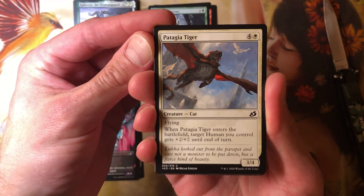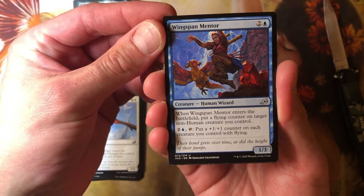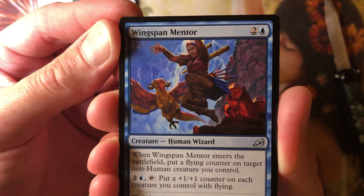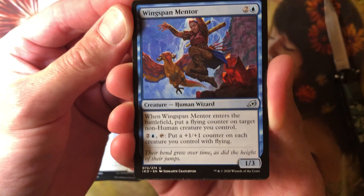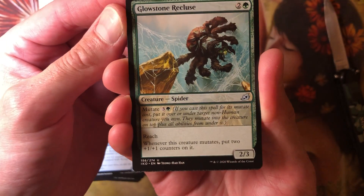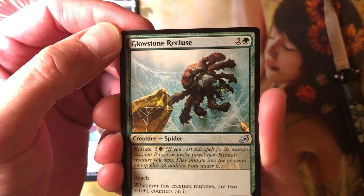So we got a flying cat. Let's look at the uncommons. When this enters the battlefield, put a flying counter on target non-human creature you control. What is he doing? He's got a chicken goat and he's kicking it off a cliff. That's messed up. For three, tap — put a counter on each creature you control with flying. So there's a couple of these cards that are pumping flyers. Mutate — whatever that means. It's a spider — kind of a watercolor too. I like the artwork. Don't understand what the card says.